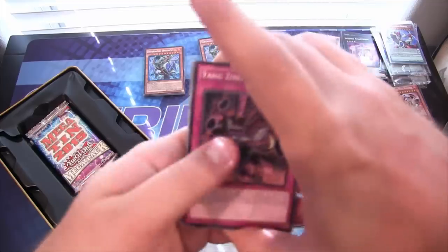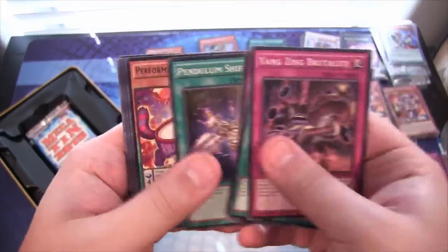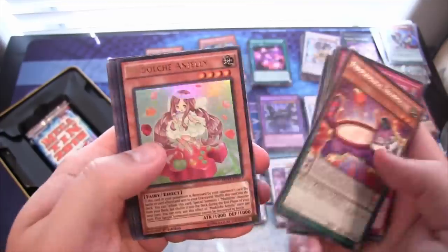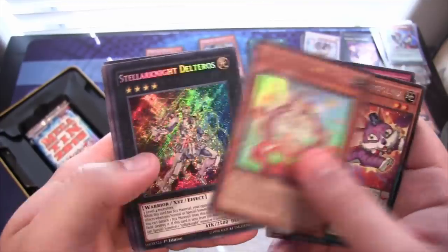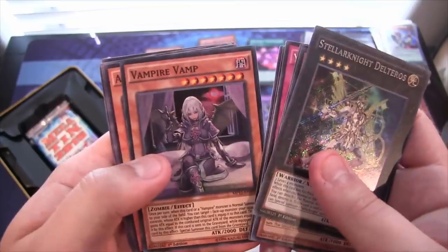Hopefully I've gone through these pretty quickly for you guys. I've tried to kind of speed up. Performapal Trampolinks. I'm a Dolce and Jelly. Then Stellar Knight Deltaros. And Vampire Vamp.